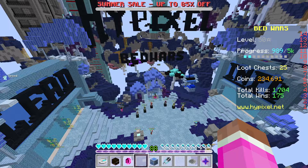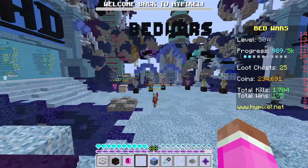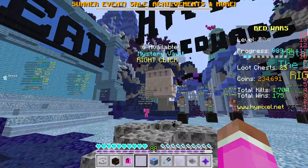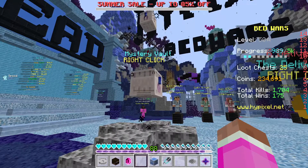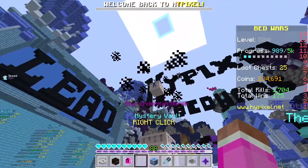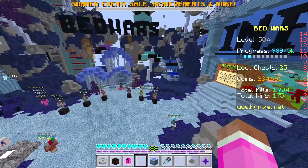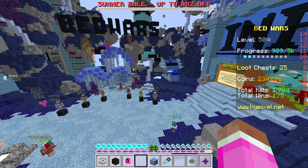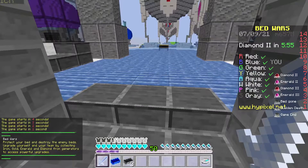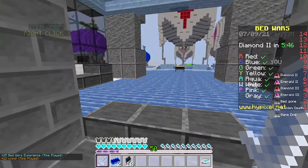There's something else I need to show you about this texture pack. Every sound with this texture pack is also inverted or backwards, so everything sounds really creepy. Even the sound of picking up items is reversed. I want to see what happens when I place blocks — I'll place blocks around my bed to hear the sound for that.